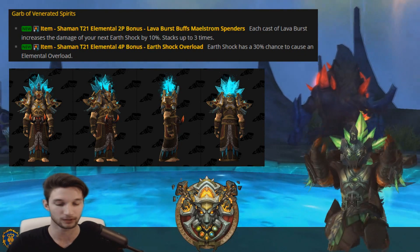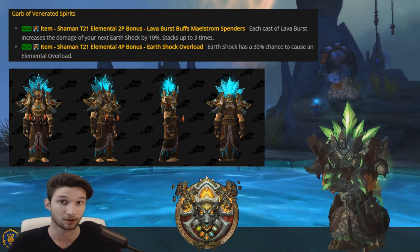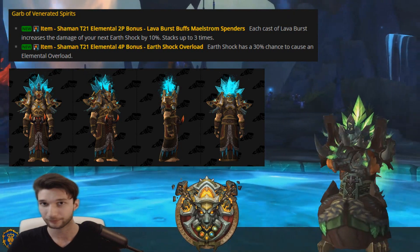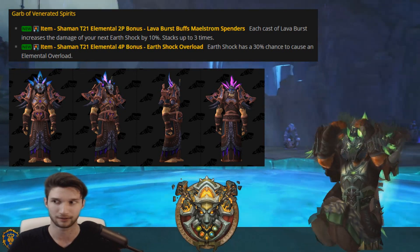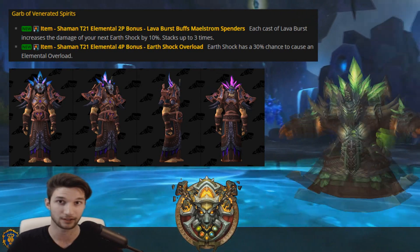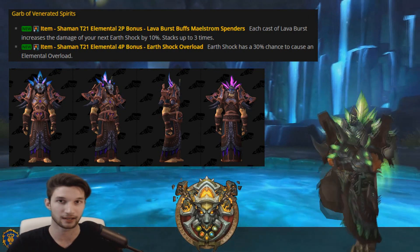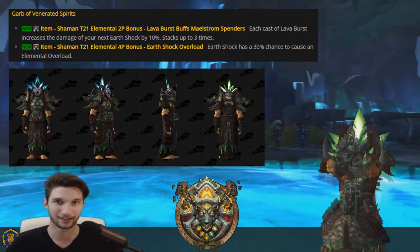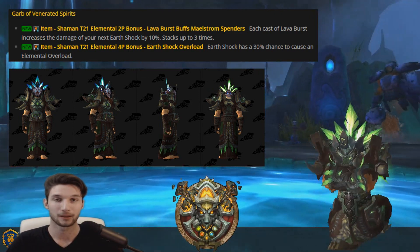The two-set works really well with the Casino slash Gamble build since we constantly want to spam as many Earth Shocks as possible. Since we're putting out more Earth Shocks, the two-set just keeps benefiting us. Not to mention the 19% buff we got from Earthquake — on top of that, we're getting an additional potential 30% to that Earthquake we're casting. It's pretty nuts. The Ice Fury and Earthquake portions are datamined even if I couldn't get the actual snippet displayed. One of my favorite tier sets this expansion for both looks and functionality.